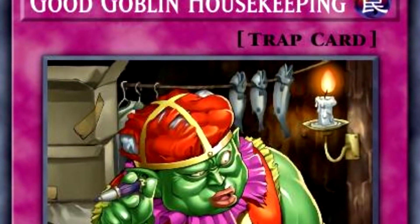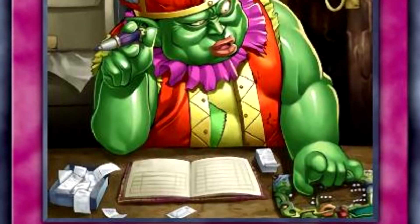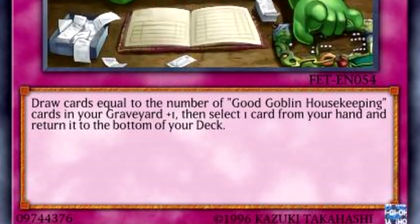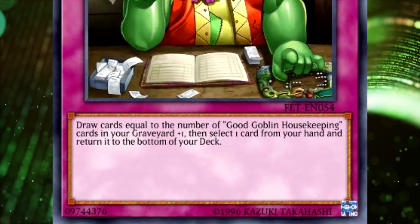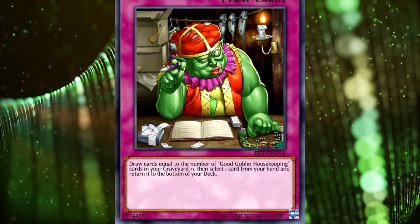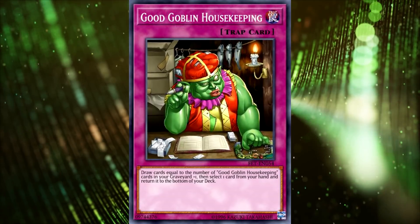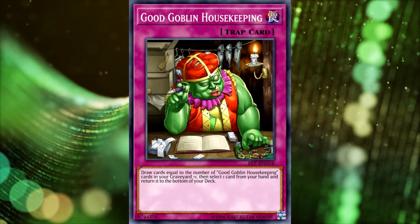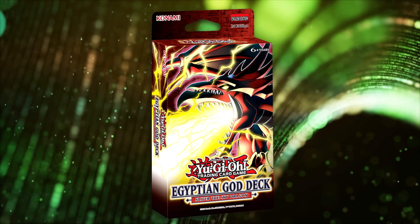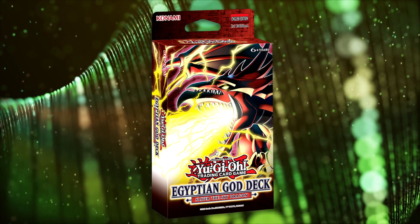Finally, I could maybe see Konami including Good Goblin Housekeeping as a two-of. The card isn't super great, but it hasn't been reprinted since 2006 and it does go along with the idea of a Slifer deck for cycling and unbricking your hand. It's not the greatest card by 2021 standards, but because it's been so long since a reprint and it fits the Slifer strategy, I could see it being included. Let me know in the comments which cards you feel Konami will include in the Slifer deck, and whether you want me to make this video for Obelisk too!